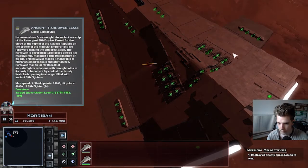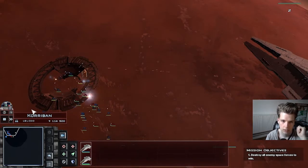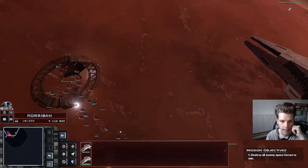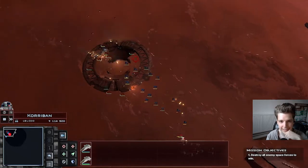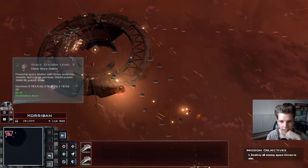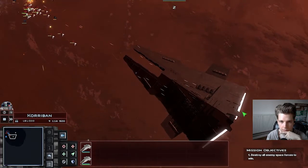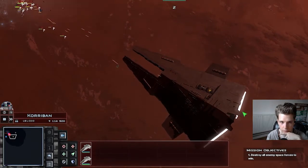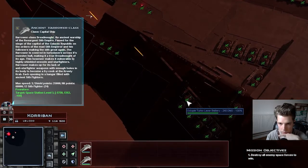Now then, who's the best around here? The enemy's bigger ship has arrived. I guess the FPS are dropping a little bit — just because of the overwhelming power on screen.